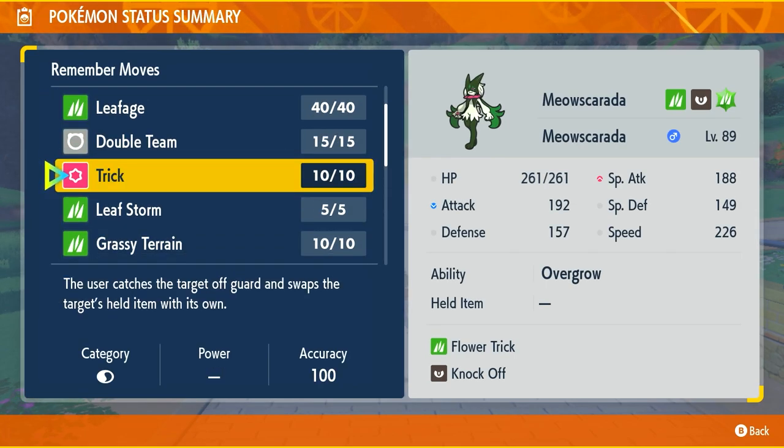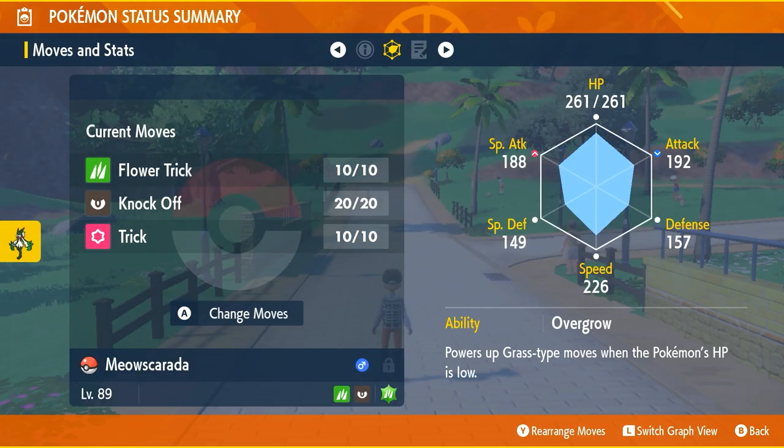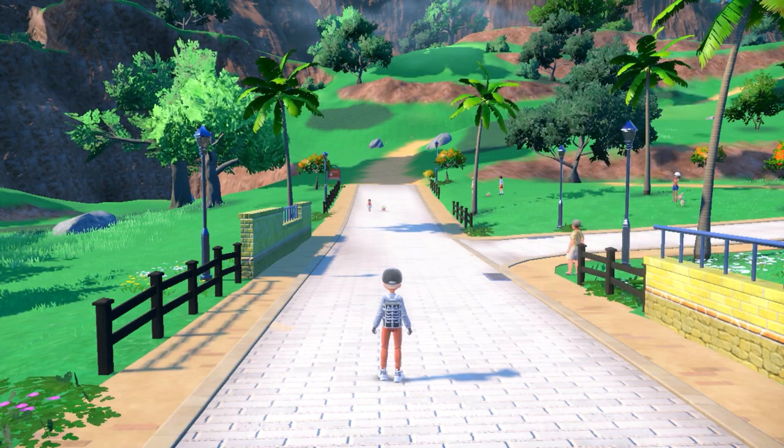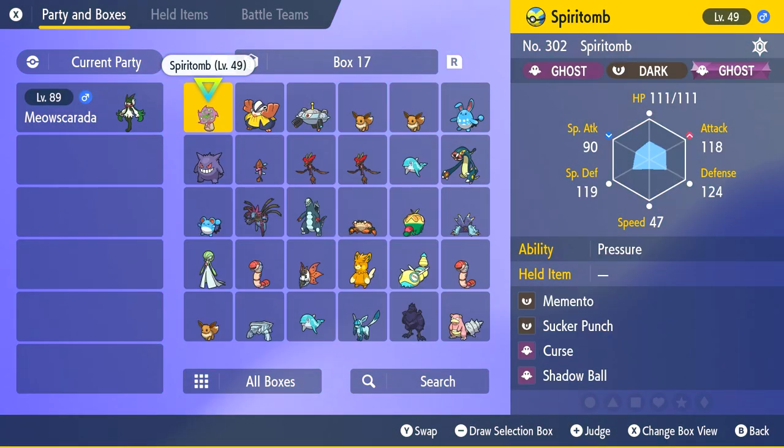The next move we want from Remember Moves is Trick, which lets you swap held items with your opponent. If they have an annoying held item, or you give them a Choice item, they're forced to use one move over and over — keeping them really stuck. For the final move I want Sucker Punch, but we have to learn it as an egg move, so we need to find a Pokemon that has it.